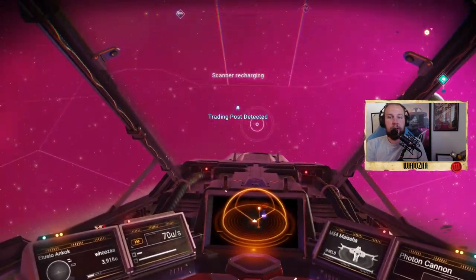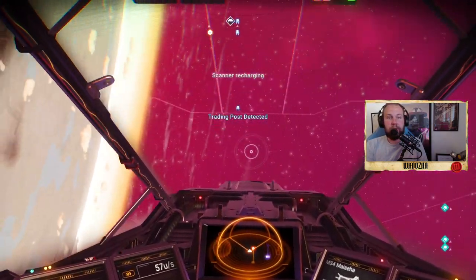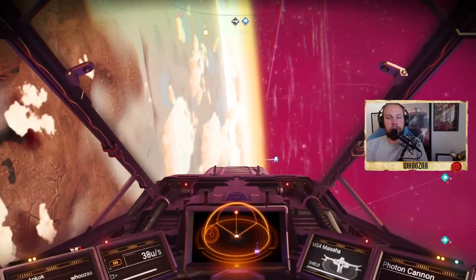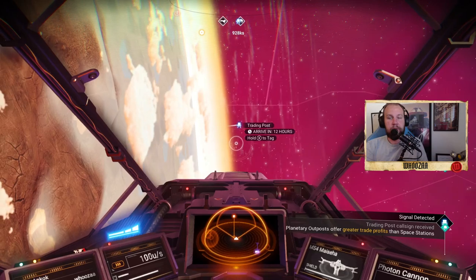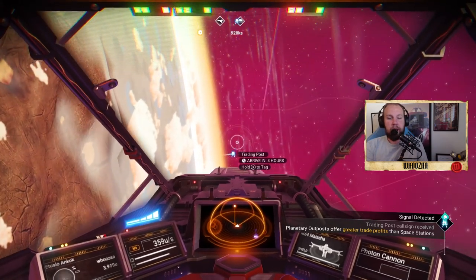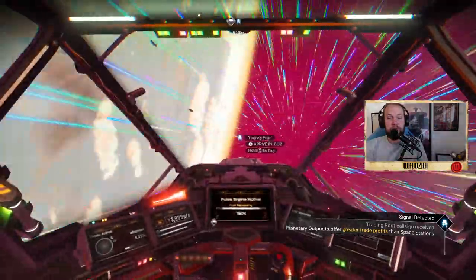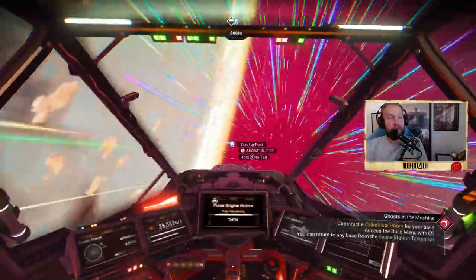Now we've scanned for an outpost and we can see it over there. The best way to get there is to engage the pulse engine and we'll be there in no time.